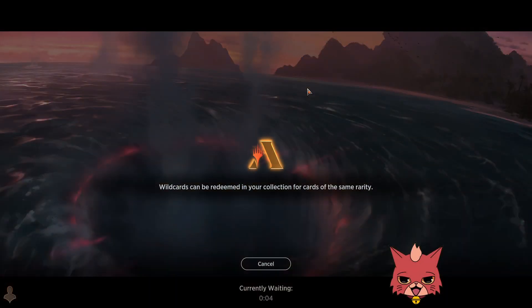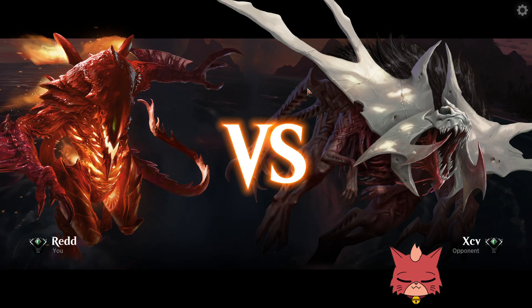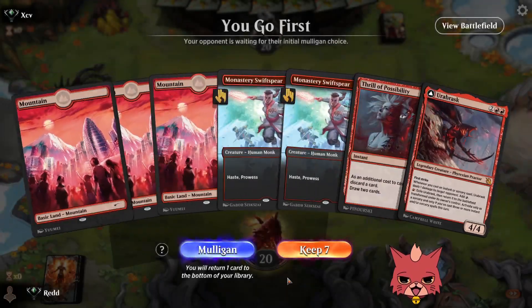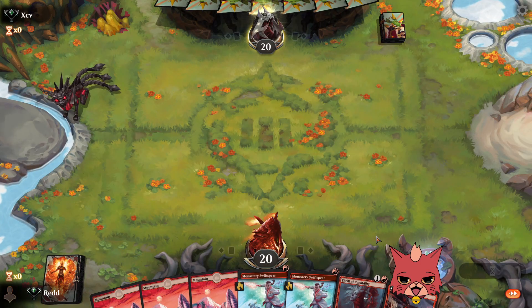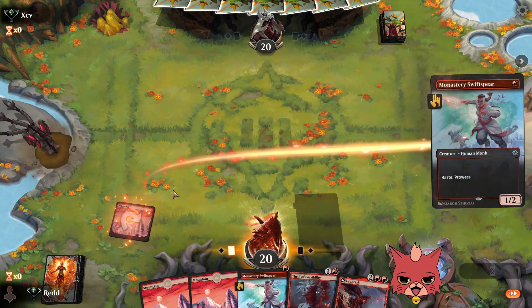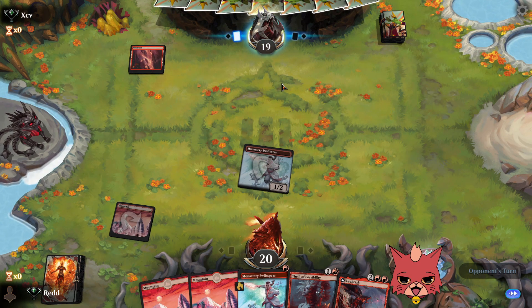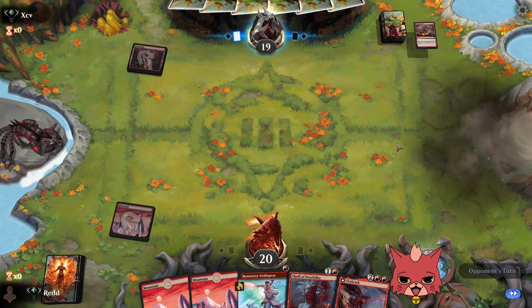We're in — no issues so far for the first day of March of the Machine. We keep this hand. We can always send one of the lands to Thrill of Possibilities. We're going first — what a great way to start. Play with Fire in hand. Going to play Swift Spear over holding Lightning Strike open, just to get another creature onto the board.